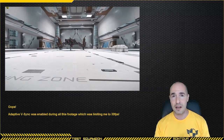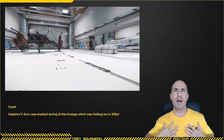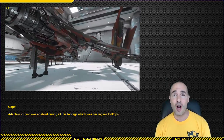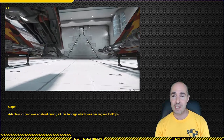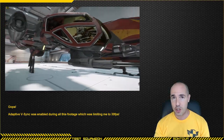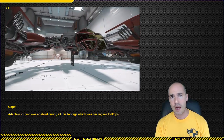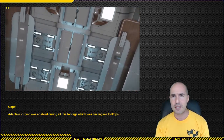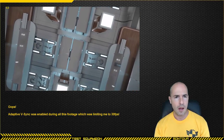1920 by 1080, just buttery smooth everywhere. Vanduul Swarm was great also. The only place it kind of slows down is right in the beginning when the ships spawn in, but that's the case for everyone. Otherwise, the lowest frame rate was 30, and I'm kind of capped at 60 because I have a 60 Hz monitor — that'll be the next project down the line.